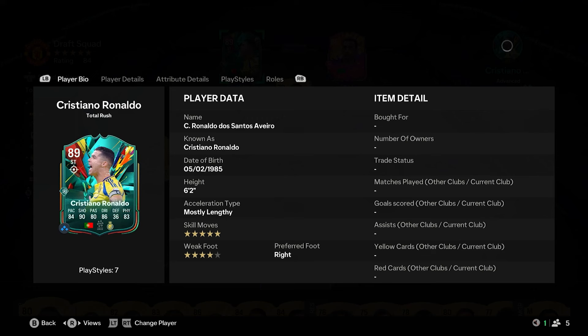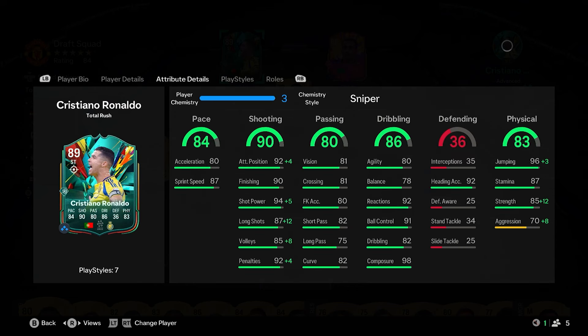We're looking at the first Ronaldo card, 89-rated in the Total Rush promo — an incredible upgrade already for him. He is 5-star skills, 4-star weak foot with Power Shot Plus, mostly lengthy as well with some decent stats for the upgrade. In terms of what we're looking at: 7 pace, 2 shooting, 6 dribbling, 3 passing, and 6 physical.